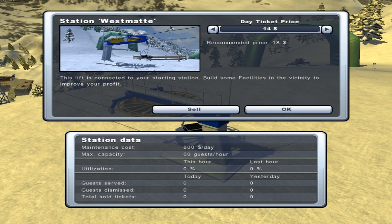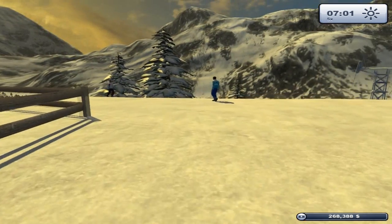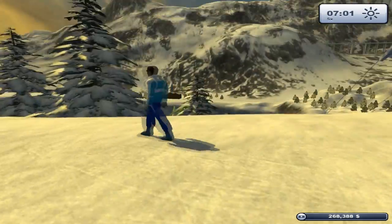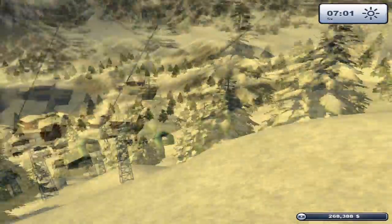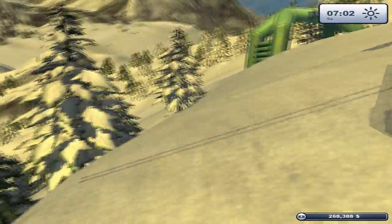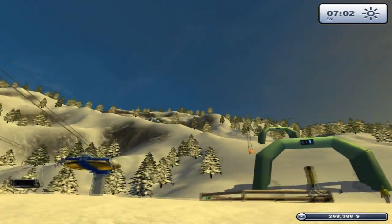Let's manage the station — this is Station Westmutter. We can change the day prices; the recommended price is 18, so let's go with that. Hopefully we're going to be making a profit. There seem to be people magically spawning up on our slope, so that's good. We went all the way up this slope — it doesn't really seem that high, but wow, we are quite far up, and there's still a long way to go.